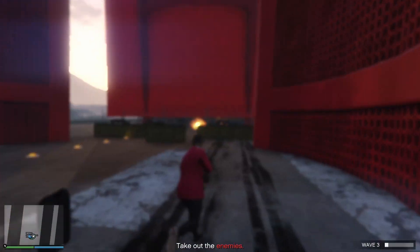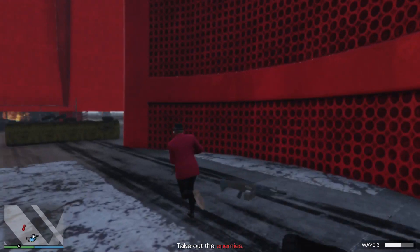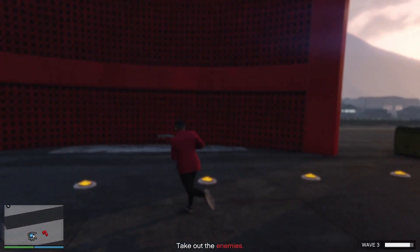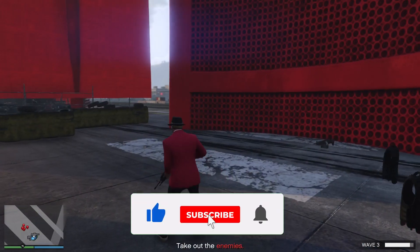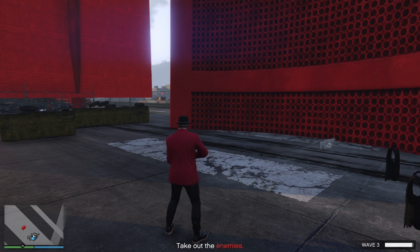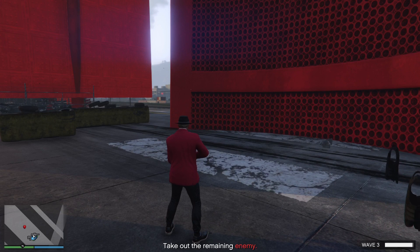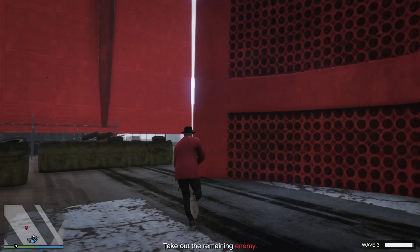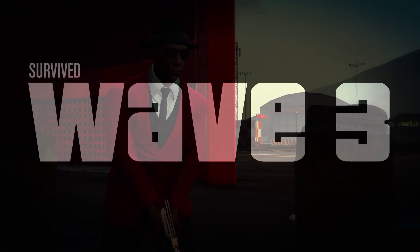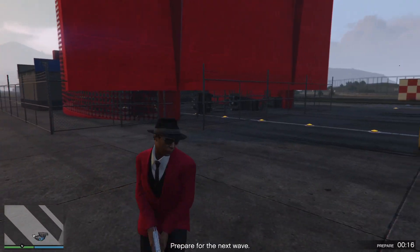There are a total of 20 waves in this survival. It's a custom survival job — the enemies get killed by themselves, you don't need to spend bullets or do any preparations. The only thing you need is access to the survival jobs, and for that you'll need to be at least level 15. If you do a couple of missions you get a call from Lester, and you have to complete that mission to unlock survivals. If you have any doubts, drop a comment below and I'll reply as soon as possible.